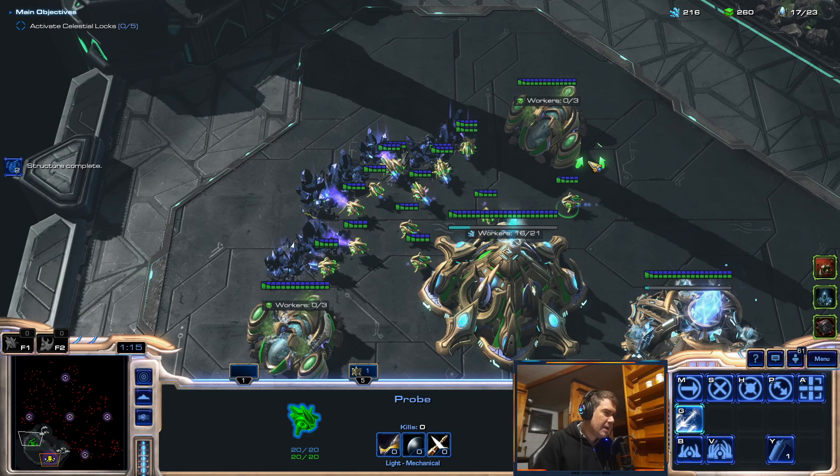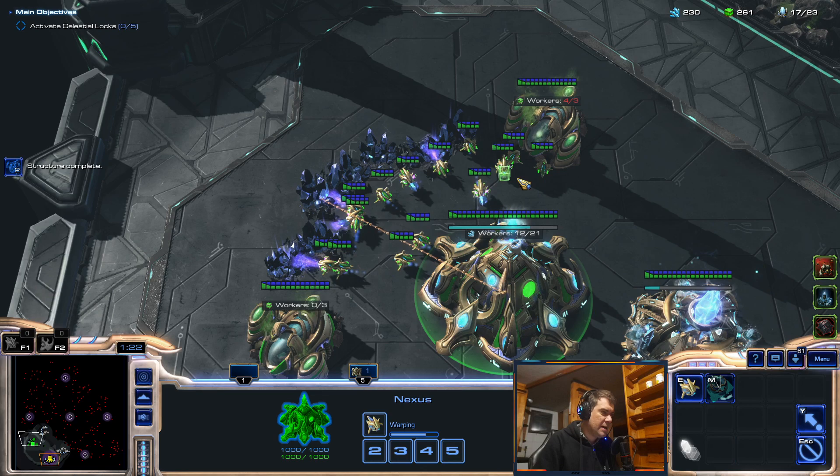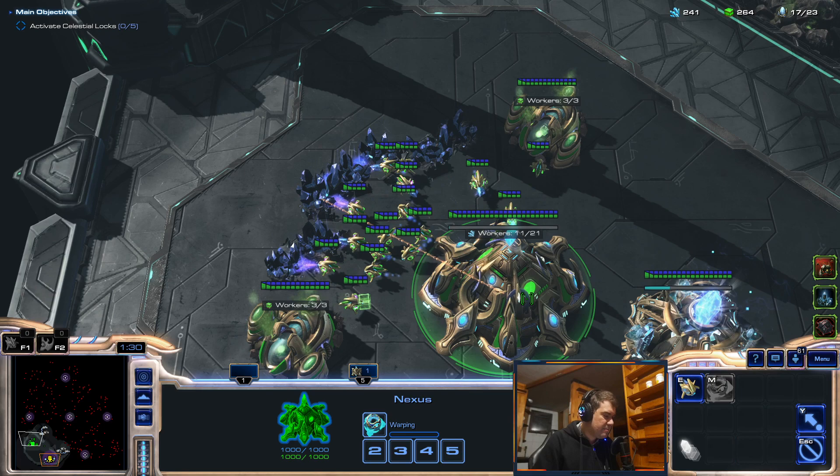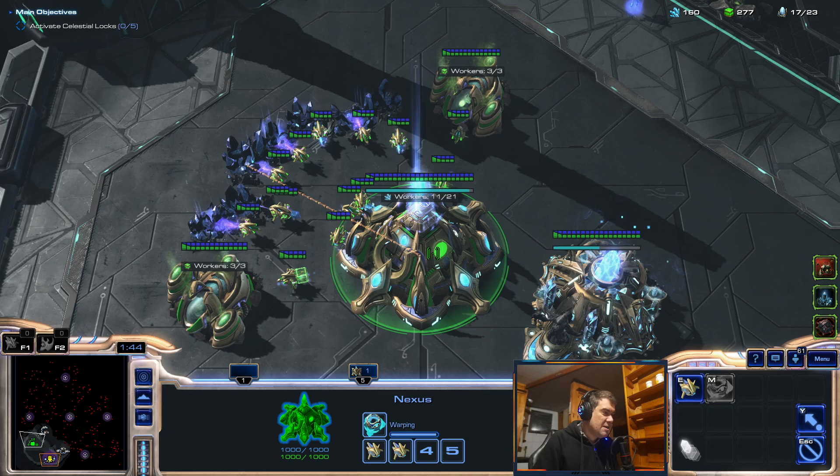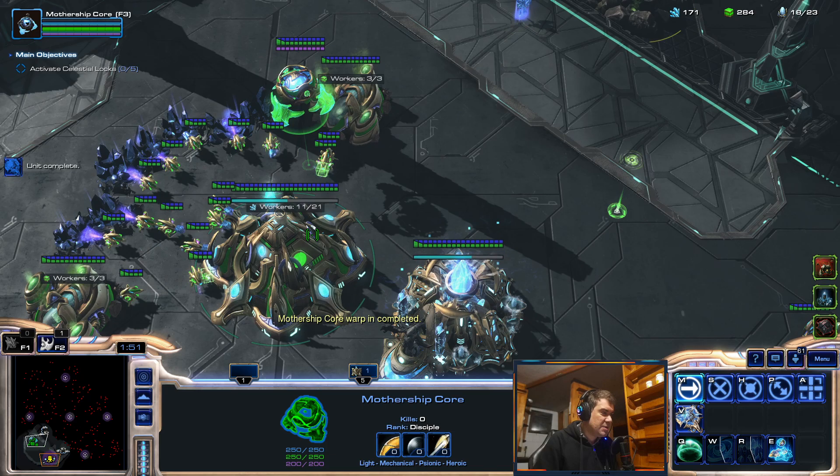I decided to go for Tassadar, because first you have the Mothership Core — it has cannons and is also a very fast unit to dodge the mag mines. Then when you get the Mothership, we'll see how dodging mag mines goes, but the Mothership is pretty tanky and can heal, so maybe I can even solo it.